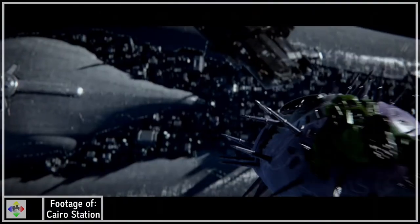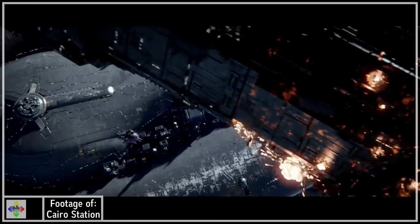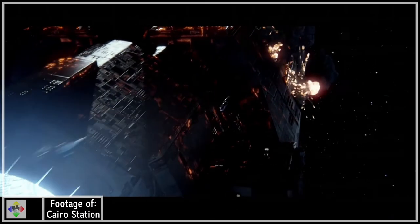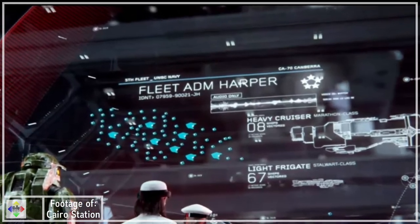Two named Marathons are seen in the game. In both versions, the ship the Chief flies past when giving the Covenant back their bomb is the UNSC Feeling Lucky, which is promptly destroyed. In Anniversary, we get the appearance of the Canberra, seen in text in this cutscene, seemingly under direct command of Harper himself.